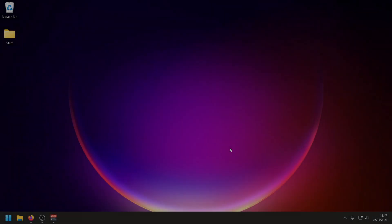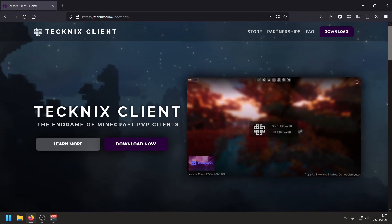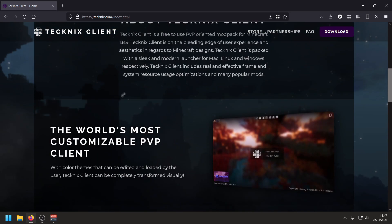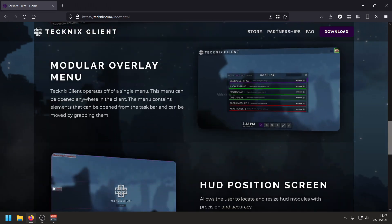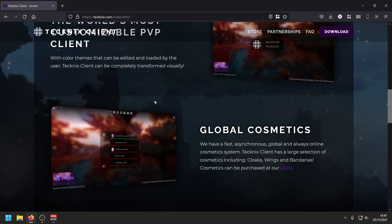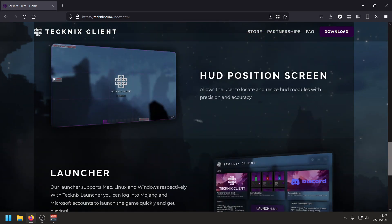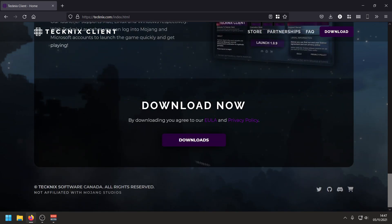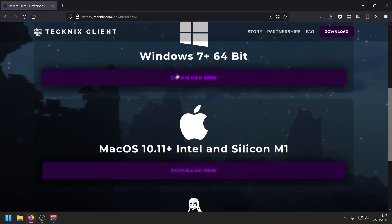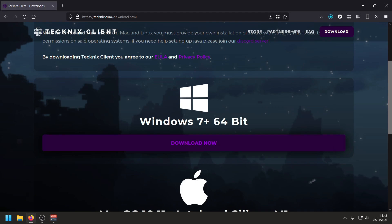To install the new Tecknix client we need to go to their website — I'll leave the link in the description. Here's the new website, it looks really cool with some nice animations, really clean. It goes over all the mods and features in this client. If we scroll down to downloads, it's available for both Windows, Mac, and Linux — Windows 7 and up. We're going to grab the Windows version, I'm on Windows 11.